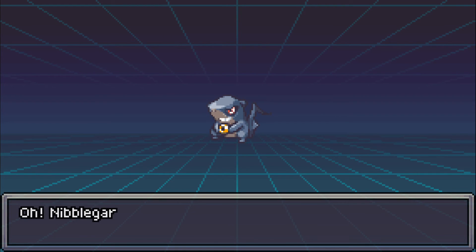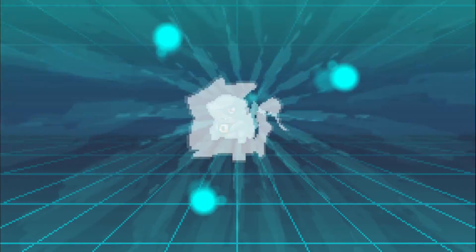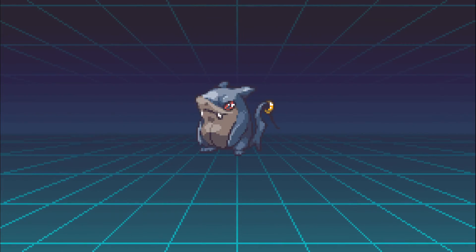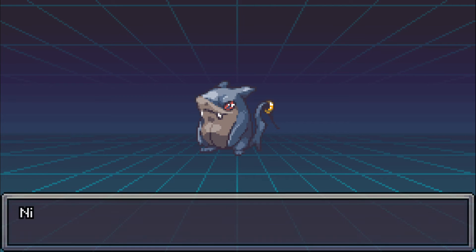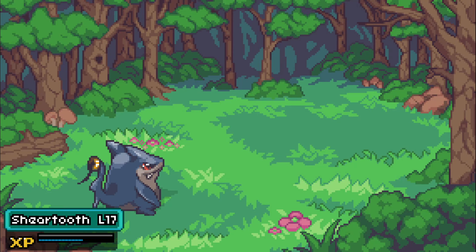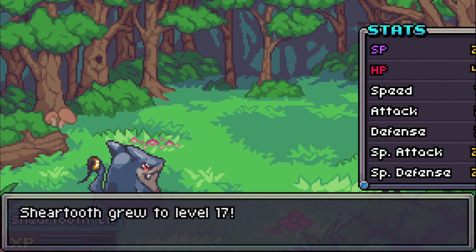Nibblegar hits level 17 and it's time - evolution! Here we go. Oh, it looks so cute - Sheertooth! I like it a lot, it looks really cool. I love how the ring is also on the tail now. Very cool evolution.